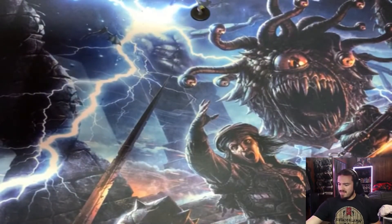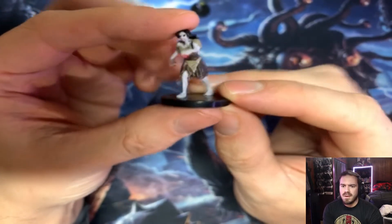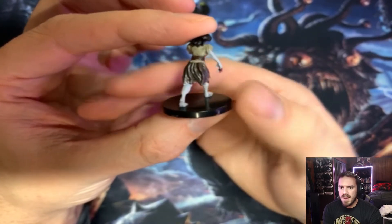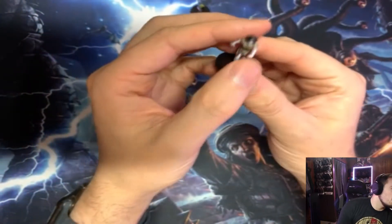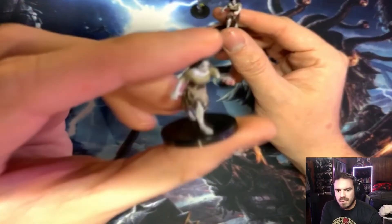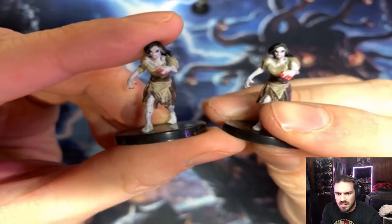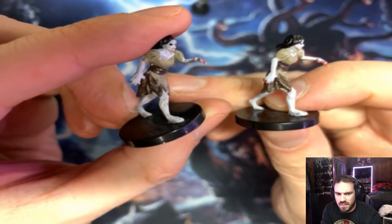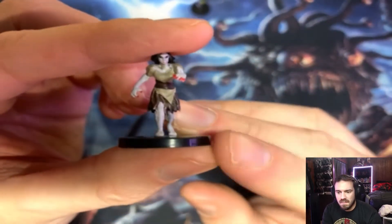Okay next figure — oh it's a Vampire Spawn. We have already seen this figure; we got it in our first Monster Menagerie 3 opening. This one does look painted a lot better. The other one felt splotchy. Yeah this one — she's much much better done. There is some paint missing, but that's cool — another Vampire Spawn, much better done.